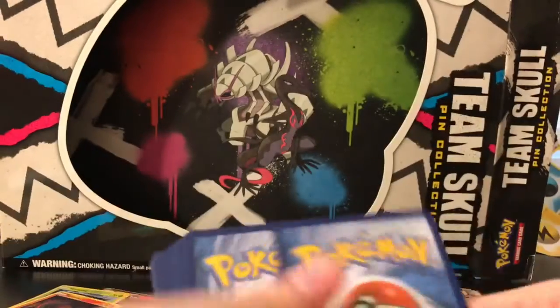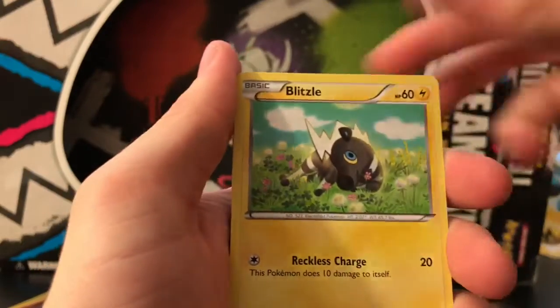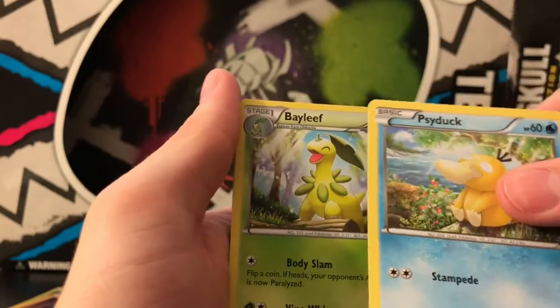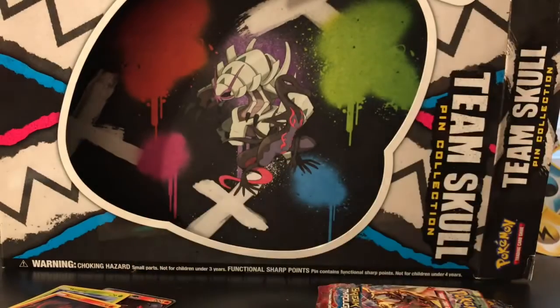Now we got Breakpoint. Cards: Electabuzz, Ferroseed, Blitzle, Shellder, Psyduck, Bayleef — they're all looking at the sun, I don't know what's going on there, but it's nice — Sudowoodo, Gloom, Trevenant, Mawile, Reverse Skorupi, and a regular rare Shiftry.